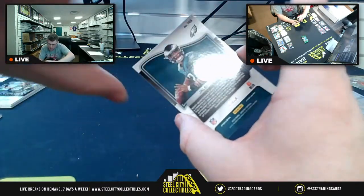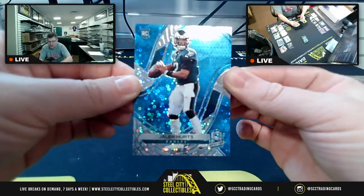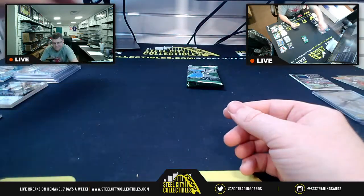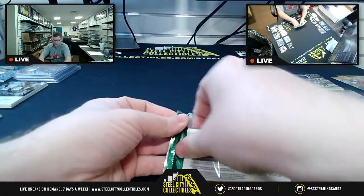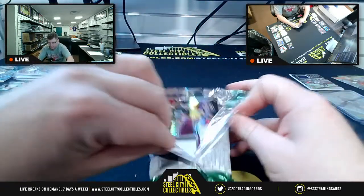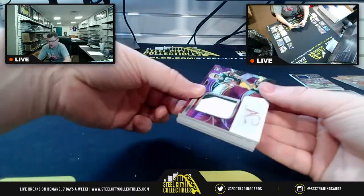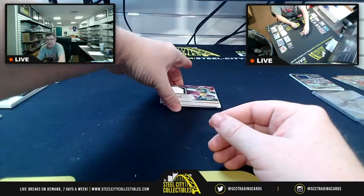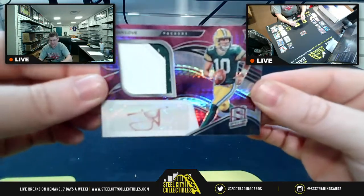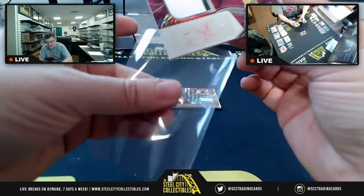And then NFC East — 43 of 60 on the Jalen Hurts Rookie. Jalen Hurts Rookie, NFC East. Last pack. Another good one for the NFC North — RPA, starting off with Mr. Jordan Love and the RPA. We've got to show love to Mr. Love.